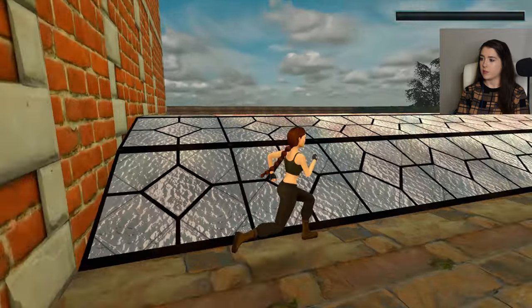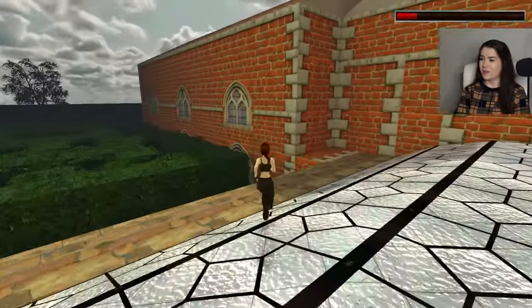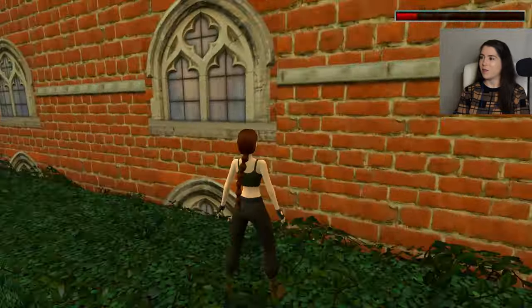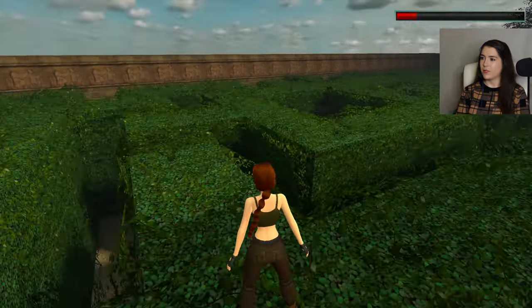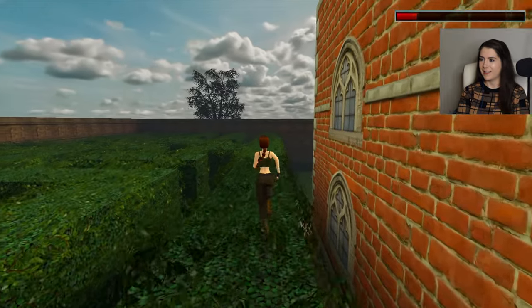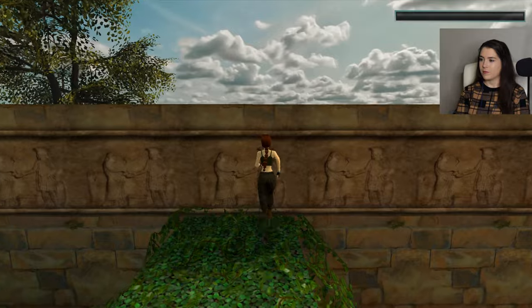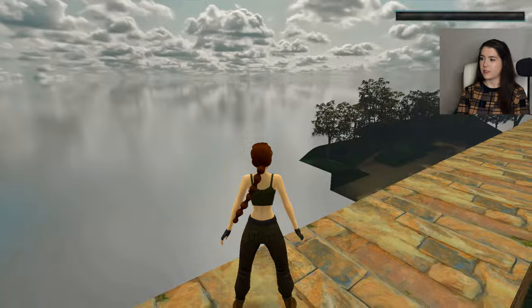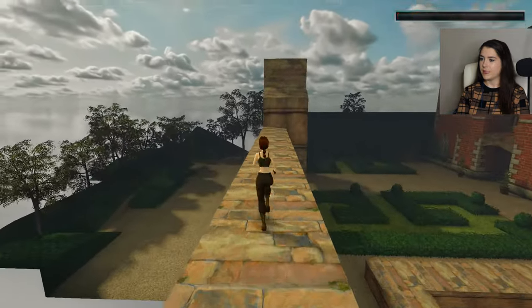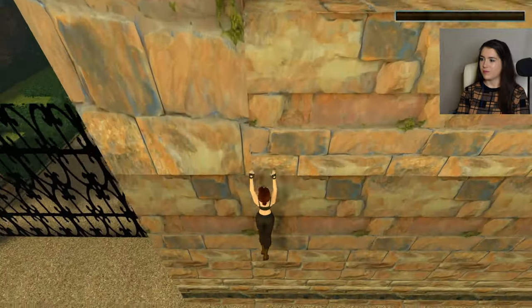Oh yikes — okay, that hurt but we're okay, we're alive! So we're on the conservatory. What I used to do when I was a kid is stand up there and work out the quickest way through the maze from the roof, but I'm pretty sure I know it now. That's a good trick if you're having difficulty with the maze. Oh my god, it is the abyss! I love Croft Manor. Not sure if I'm going to survive dropping down here — oh yeah!